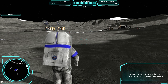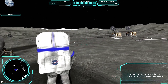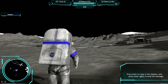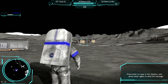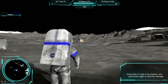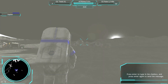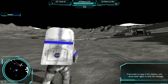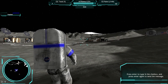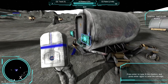I want to show you this game Moon Base Alpha — it's a free game. This here is the competitive mode where you're supposed to compete for your time to accomplish the goal. Basically, these two solar panels gather light power for this generator, which creates oxygen that runs up to this NASA base. You can't get over to the actual buildings because it's leaking and it'll kill you.